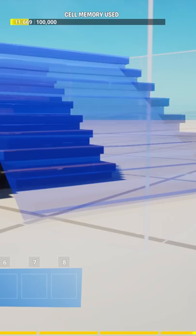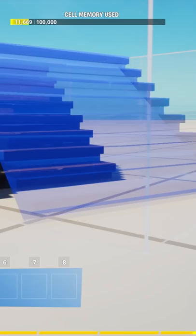There's a really cool new glitch that makes you invisible, and you can build and do everything like normal, but your avatar isn't there at all! Big shout-out to OxyFN for showing me how to do this on Twitter.